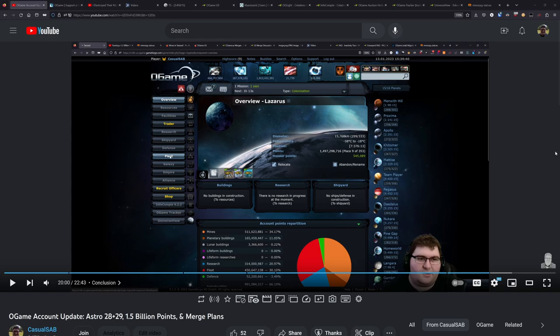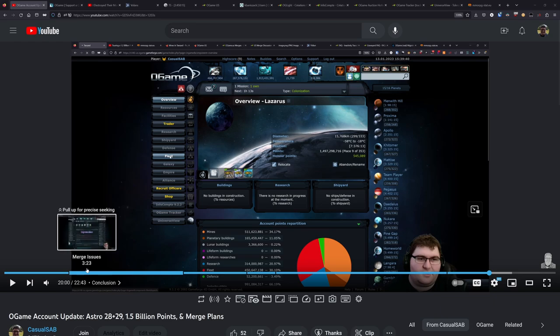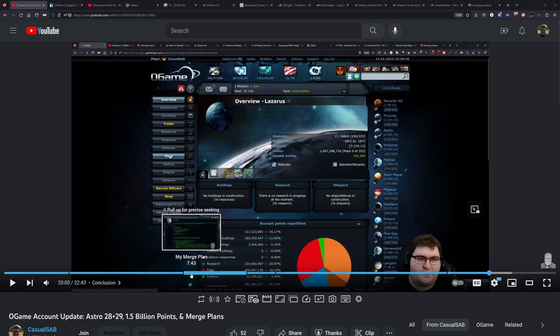It has been a couple months now since my last update. The last video I did going over the account in general was back in January, and in that video I went through and did Astro 28 and 29, which left me at just under 1.5 billion points. I had discussed the upcoming US merge, which was going to force me off the server I was playing on because they were shutting it down, and how I was getting sort of screwed over by what the merge options were. So I ended up needing to utilize the graveyard, like I talked about in that video, to get to a universe with settings that matched what I had before.